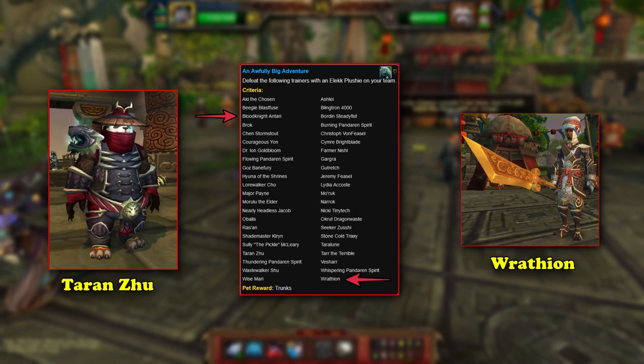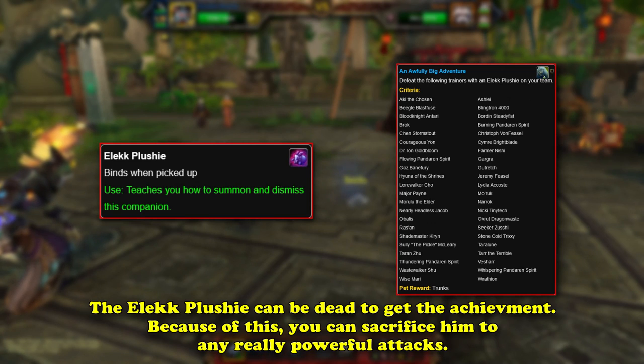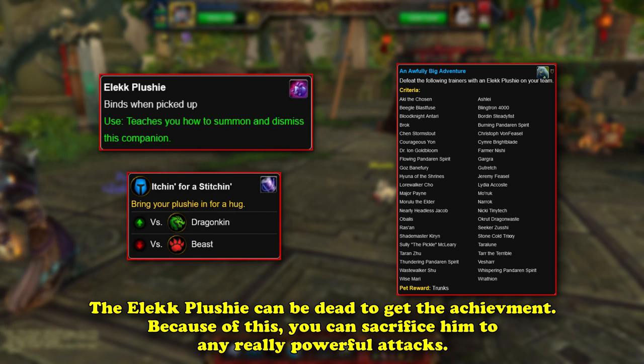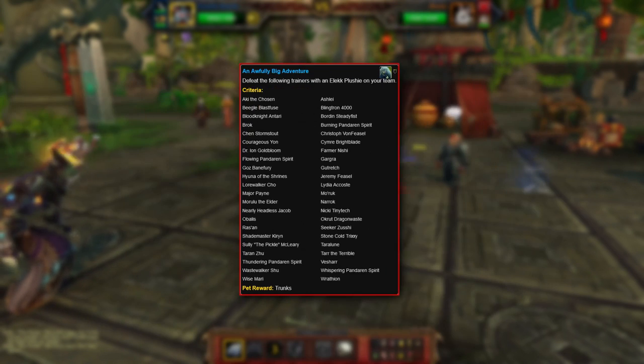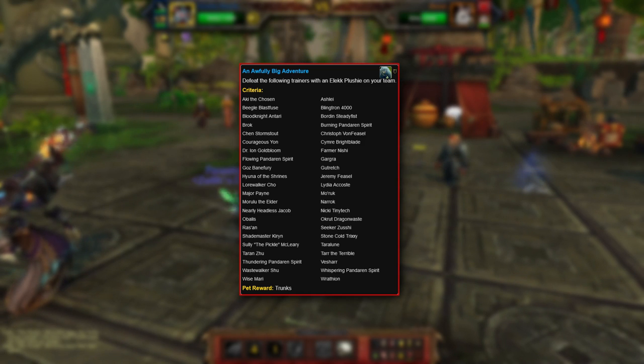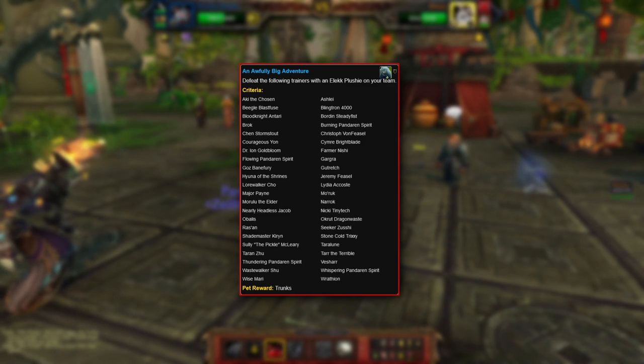Luckily, there are two helpful tips for anyone trying to earn An Awfully Big Adventure and the pet Trunks. First, the Elekk Plushie does not need to be alive at the end of the battle for you to get credit for the achievement. Related to this, you can use the Elekk Plushie to absorb damage instead of having to take a hit on another one of your pets that actually does damage — essentially the Elekk Plushie can tank so your other pets don't take damage. The Elekk Plushie also has a move that lets it swap out after absorbing a hit. Technically this entire achievement can be completed in a day, but it requires a lot of traveling, healing pets, switching pets, and having unique pet strategies for each pet master. Even one of these pet battles can be a protracted affair, let alone 44 of them across all the different worlds.